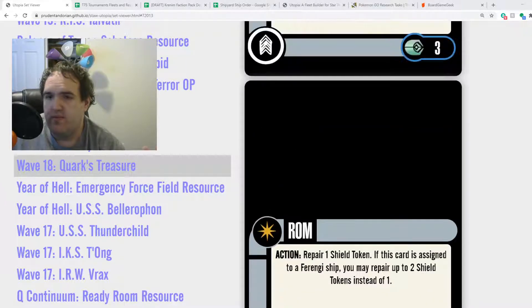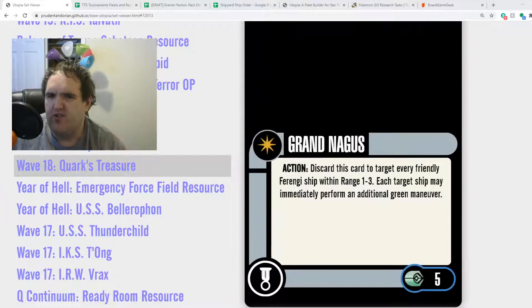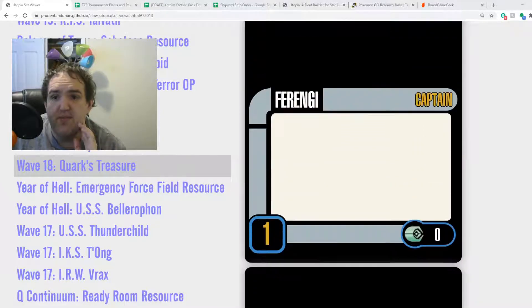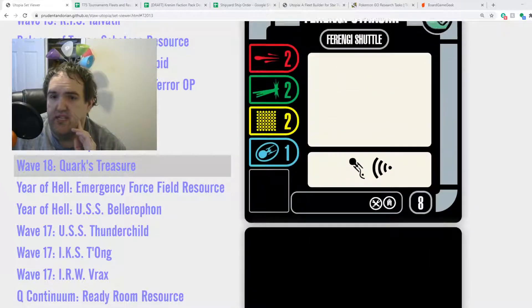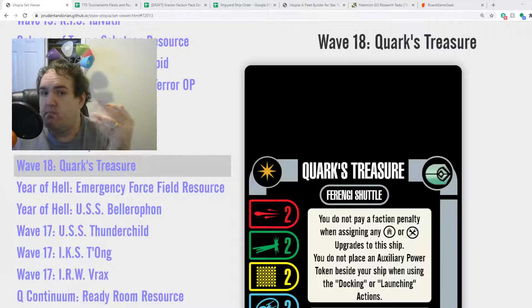That is Quark's Treasure. I think it's a really solid pack all the way through. The captains are a little shaky, and Grand Nagus is not the best talent, but other than that, everything here is good. This is a pack that if you are looking for thematicism, pick it up. If you are looking for competitive play, pick it up. If you are looking for fun mission play, pick this up. There is tons here for a lot of different play styles, and no matter how you enjoy Attack Wing, you will enjoy something from this pack. That's it for me — thank you all for watching, and until next time, we'll see you around the shipyard. Merry Christmas, everyone.